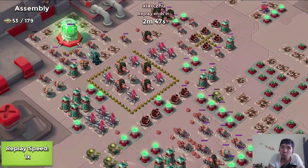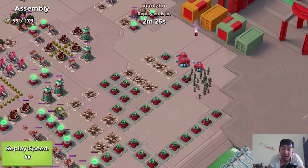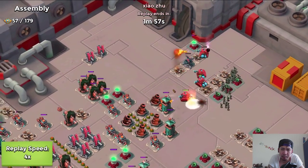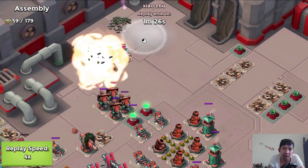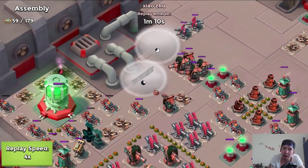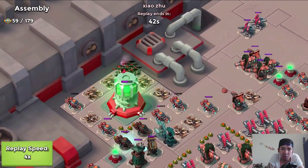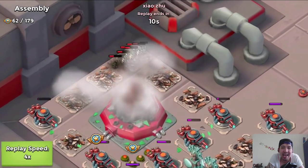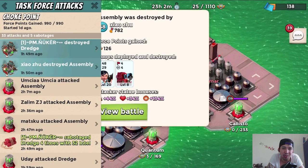Let's see the downfall of Assembly, attacked by Xiaozhu. If you want to join Boot Ramp's Blast — that's my task force — make sure you have at least 600 victory points and maxed up or close to maxed up warriors and Zookas, because I need help on bigger operations. Right now Assembly is attacked with Zookas, just blasting down the power core. Xiaozhu basically ran around the whole base, positioning himself on top of the HQ, and it just went down — really awesome attack.